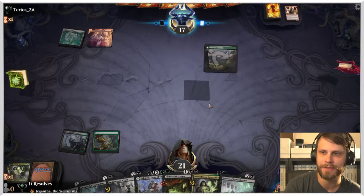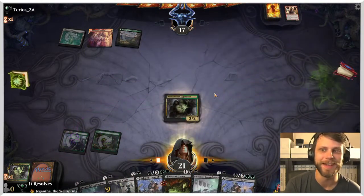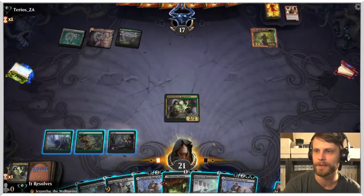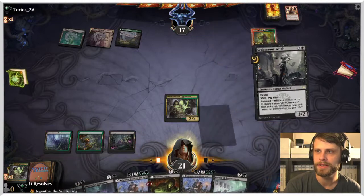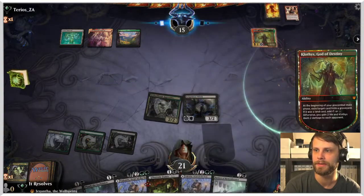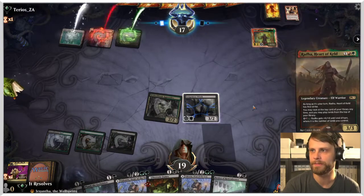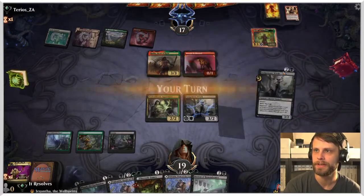Not a strong start — we're lacking in the land department. There is that third land, which is helpful. I think we just play out the Siegemoor Witch here. The reason being we can actually exile something if it becomes a creature, so I kind of want to have the Magecraft ability up and ready to go. We may just be taking care of this threat in response.